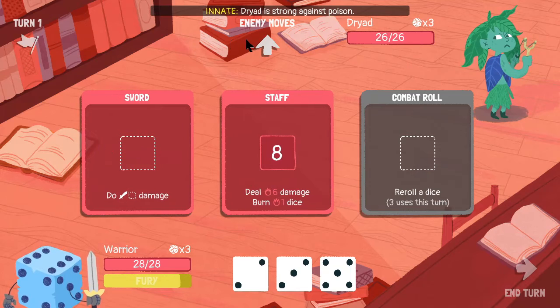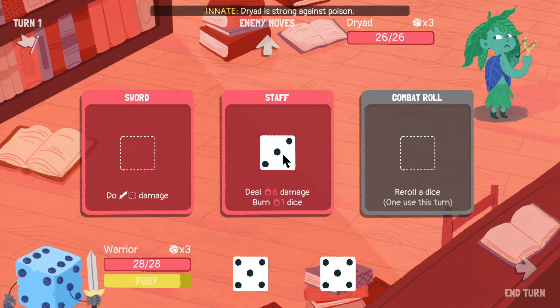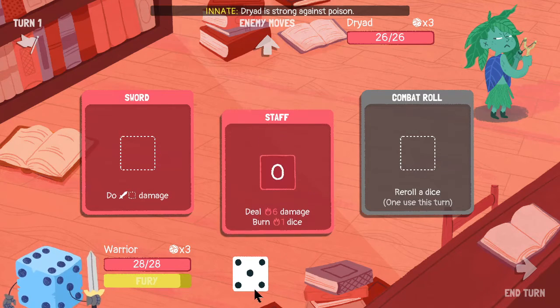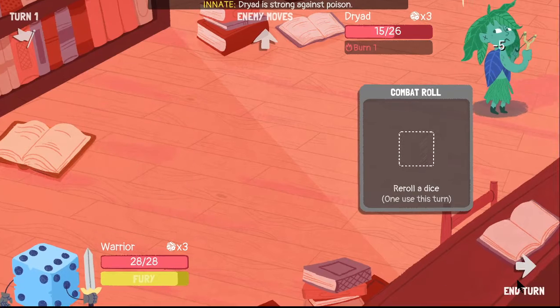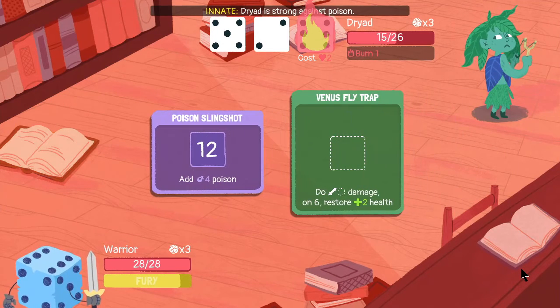Dryad is strong against poison, right? Let's reroll this two and try to get a slightly higher roll for the sword — that is actually worse, thank you. That's as good as we're going to get; I'm not going to tempt fate. Do that and that. A little respectable 11 damage. Oh crap — she's going to add a bunch of poison.